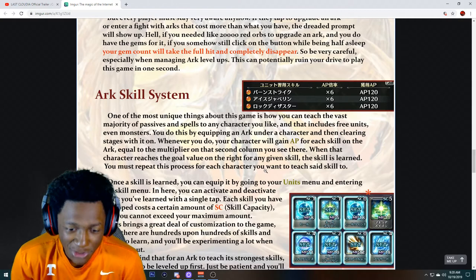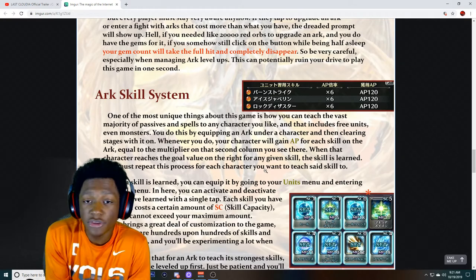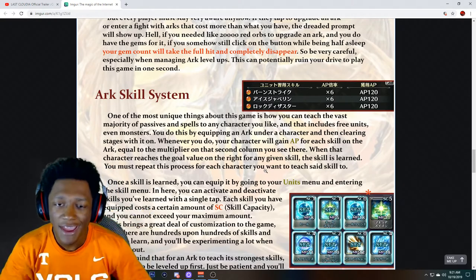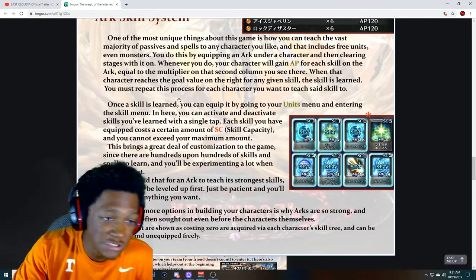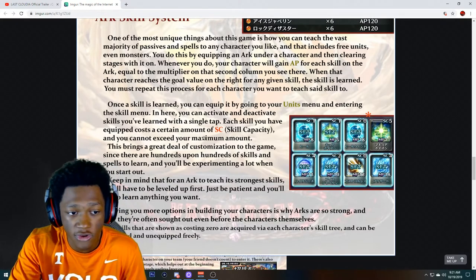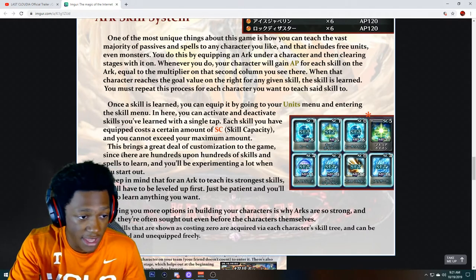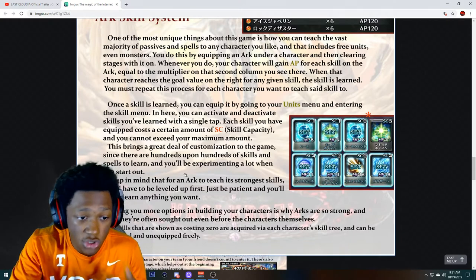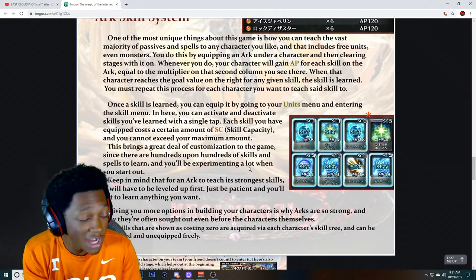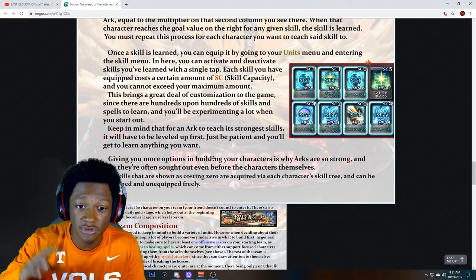You don't just want your character to have that first default skill — you need your character to get more skills to basically make them a better unit. This boosts them up and gives them more power. Once a skill is learned, you can equip it from your unit's menu. Each skill you have equipped costs a certain amount of skill capacity. This brings a great deal of customization to the game since there are hundreds upon hundreds of skills and abilities to learn.